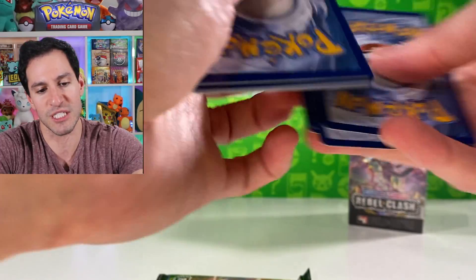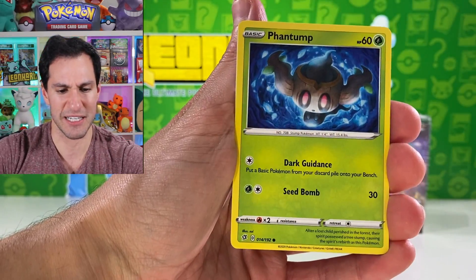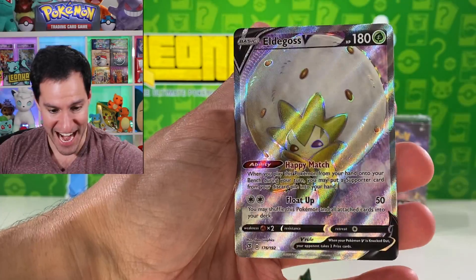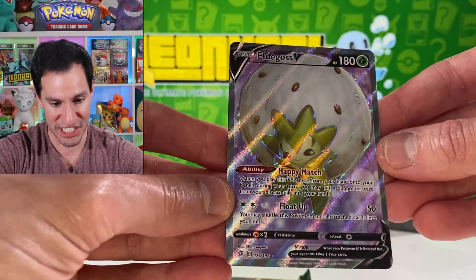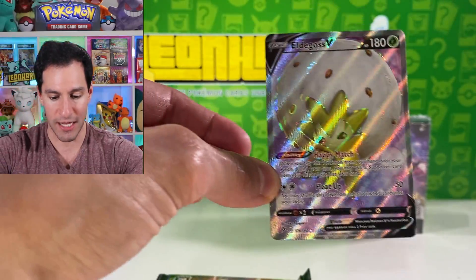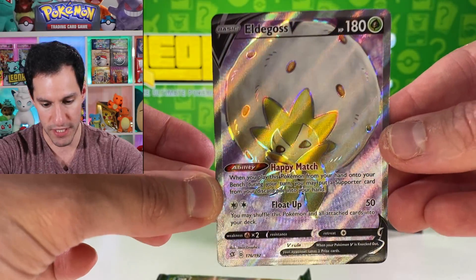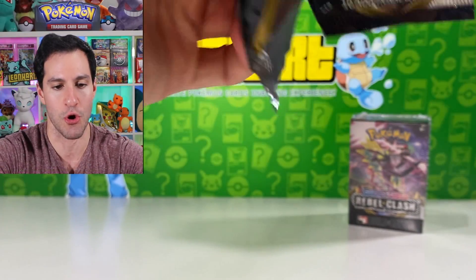This is probably not the pre-release box with the golden pulls in it, but you never know — it's supposed to be random. Lightning energy — beware! Skyla, Sqwovet, Mr. Mime, Caterpie, Palpitoad. Eldegoss V — I believe this is one of the great cards you can pull from Rebel Clash, and it's the full art version. It's beautiful — look at that shade of pink and purple in the background. Bob Ross would be very proud. Hatrem, Floatzel — I'll take it!